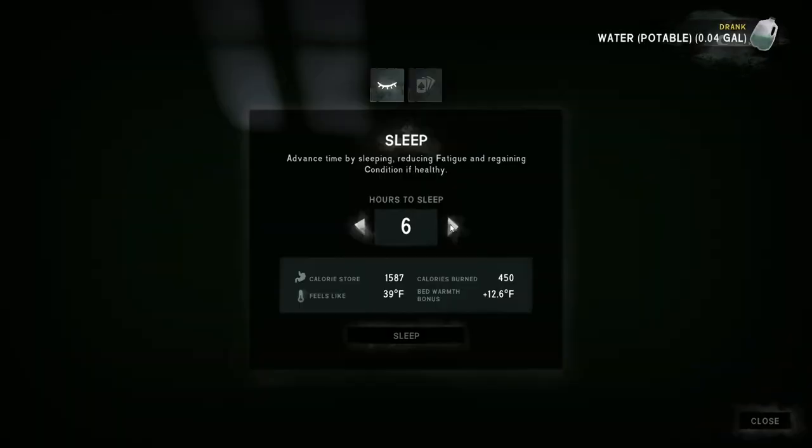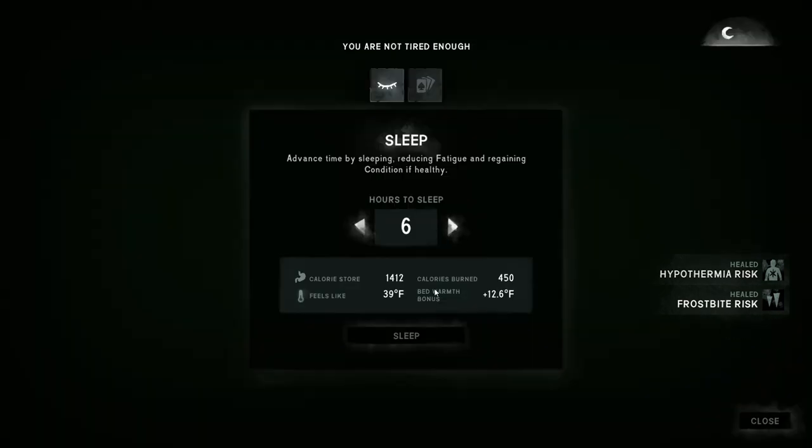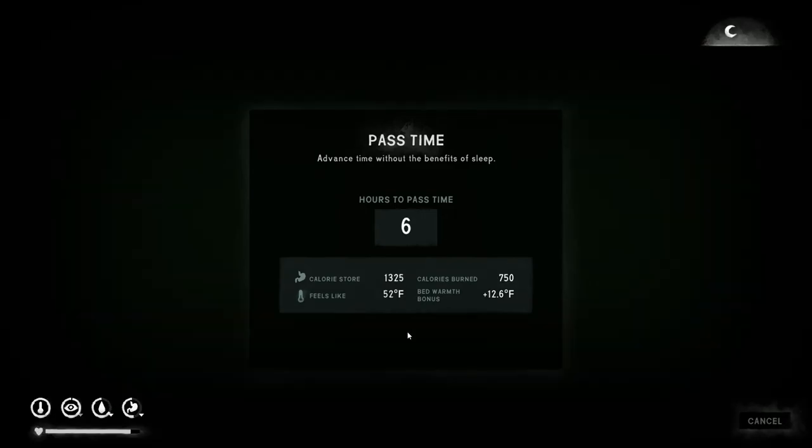Let's pass time for six hours and then sleep for six hours. Cool — we at least got rid of the hypothermia and the frostbite. Oh, did I just sleep for six hours like an idiot? I meant to pass time — it doesn't really matter, but I didn't get the full rest I wanted. That was the point — I needed to pass the time six hours, because it would have drained our tired meter and then we could have slept. We're thirsty now — let's drink some water, and then I'll try to sleep and recover the rest of our condition. Middle of the night, yeah we're barely tired.